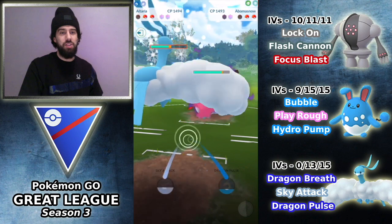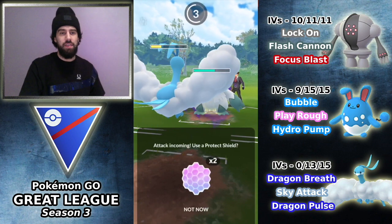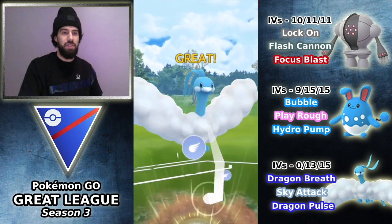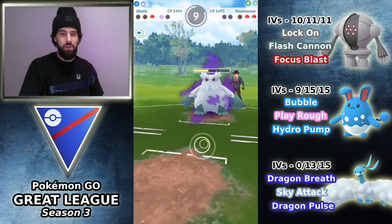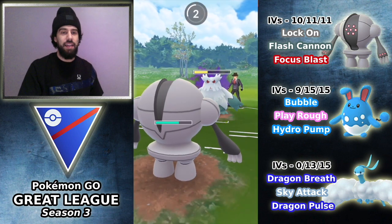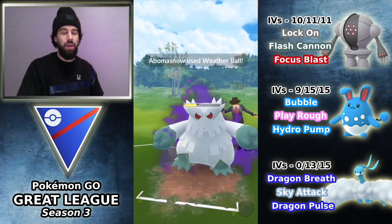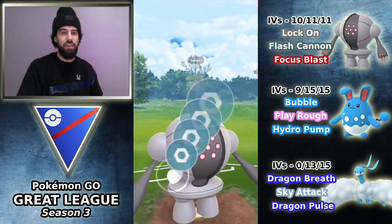Powder Snow is absolutely chunking away at Altaria. We are going to get to one more Sky Attack though, so I should shield this up and get off this final Sky Attack — this should get the shield from Abomasnow. Fortunately Registeel should be in a good position here because it does have a relatively decent amount of health to handle Abomasnow. We do have a shield still. The main thing is that the Galarian Stunfisk likely has an Earthquake in the back, so I cannot shield anything from Abomasnow — I have to save that shield for the Stunfisk. When I'm pretty much at 100 energy, I'm going to throw the Flash Cannon, which will KO the Abomasnow.